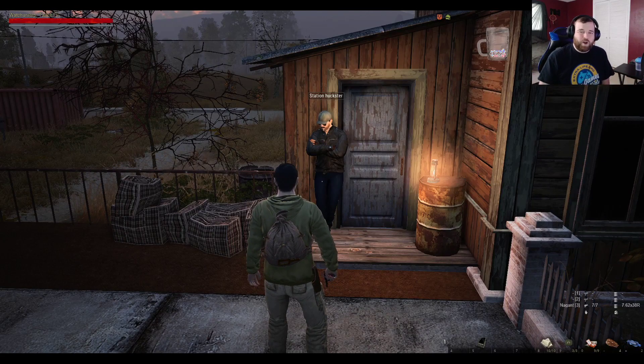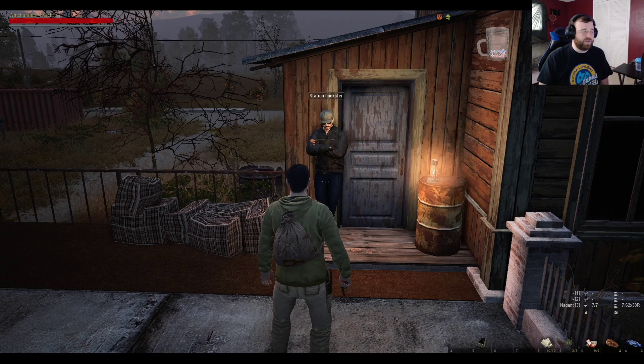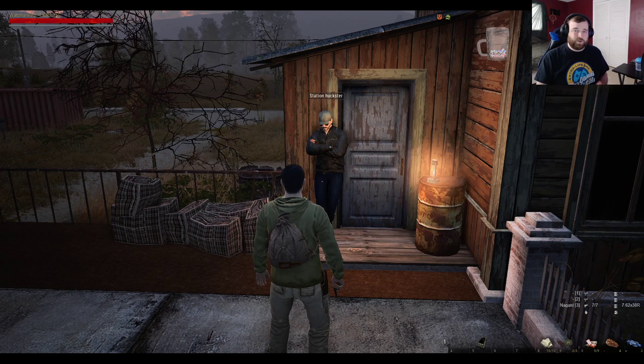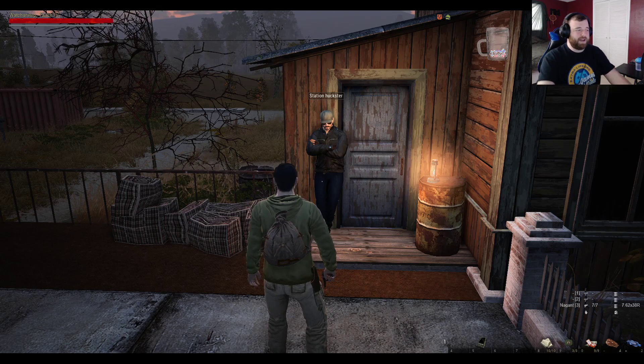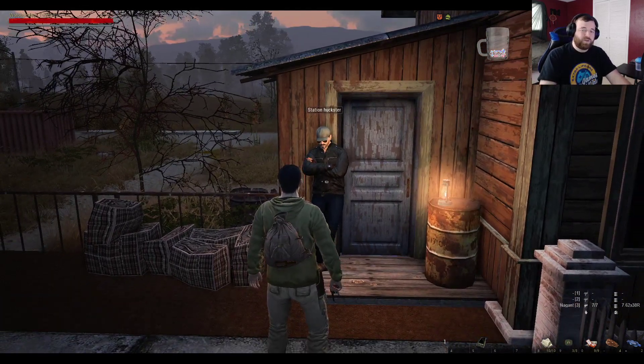Welcome back to the walkthrough of Stay Out. We're currently getting through the opening area, doing the quest down at the train station. Last walkthrough we went ahead and got the copper wire and the artifact. Right now I'm going to turn in the artifact to the huckster, and we're going to do the next quest to try to get out using the handcart method.